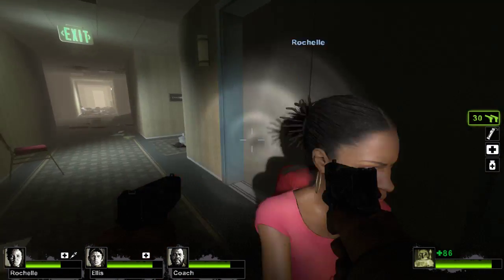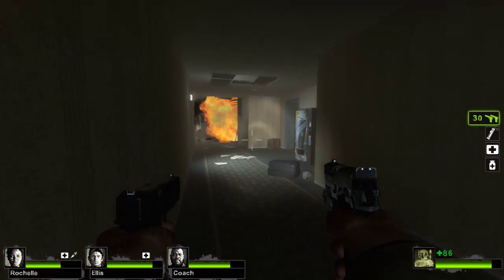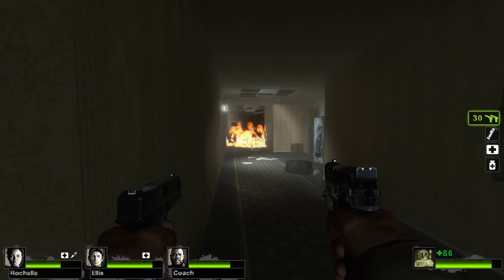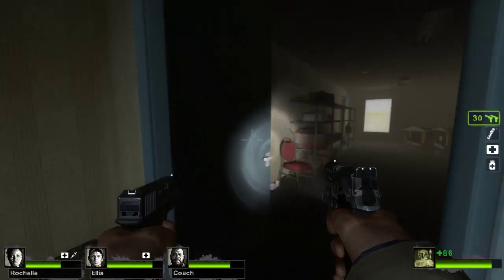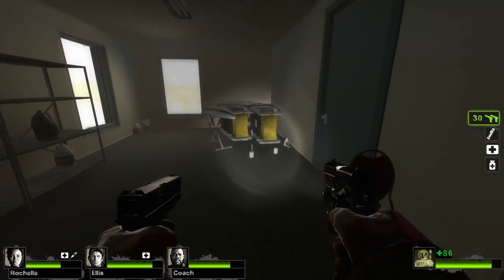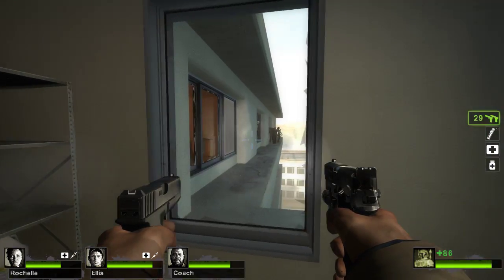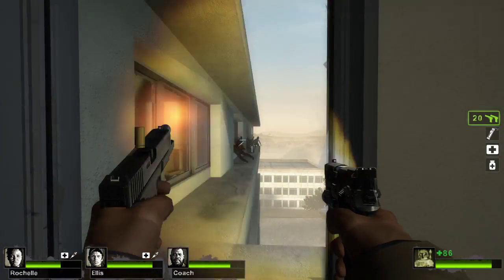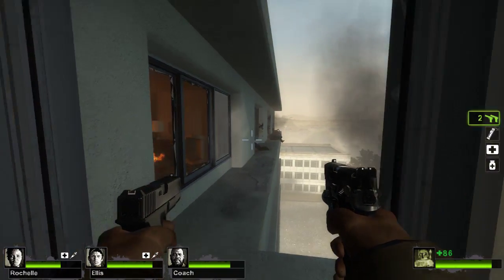The elevator's out, so we've got to go to the stairs. That gas beam broke — I'm not walking through that. Let's go in here. There's another shot. Looks like there's a window here — let's clear out the edge of the building here.